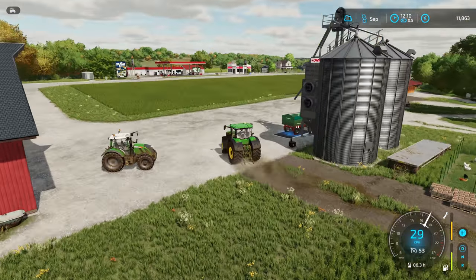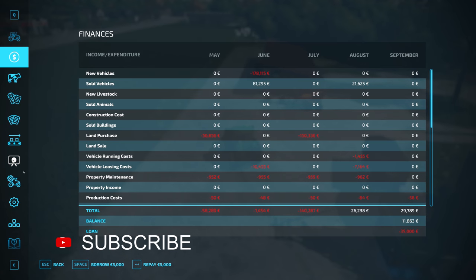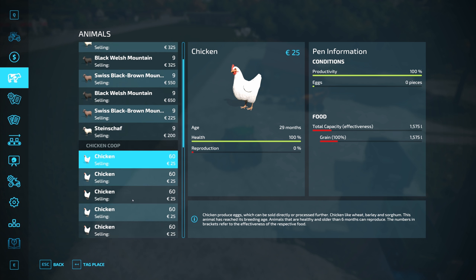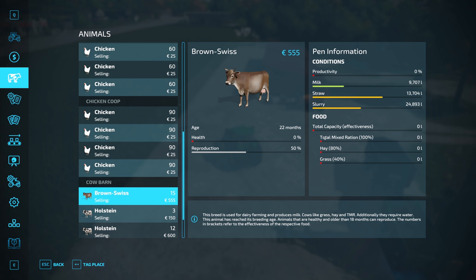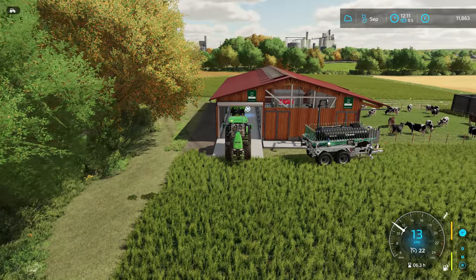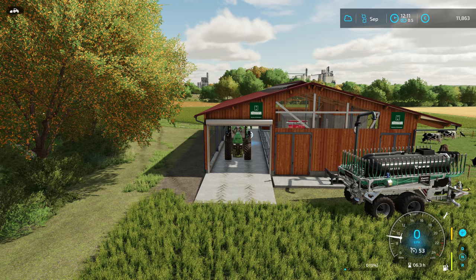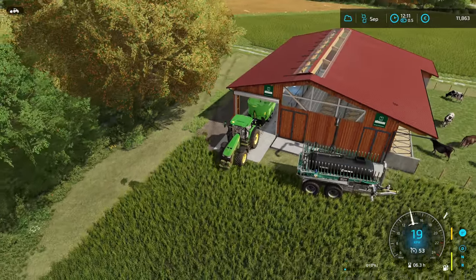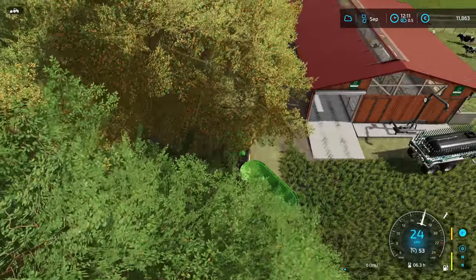What we're going to do is something extremely important. If we come in and have a look at our animals — our sheep are fine, our chickens — but our cows, they're out of food. That is horrendous. Just back into the shed. I was about to say it must mean there's some food, but nope. That is all gone.